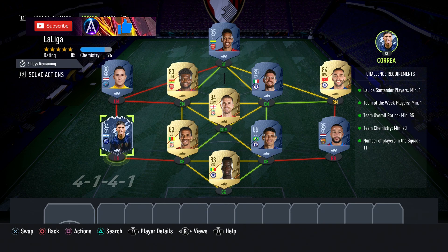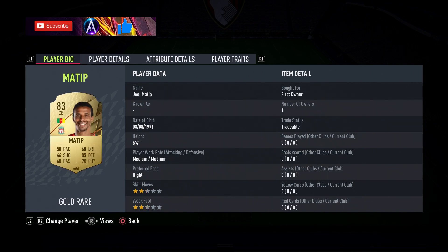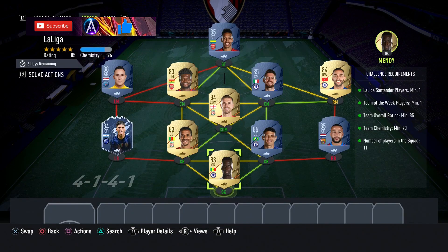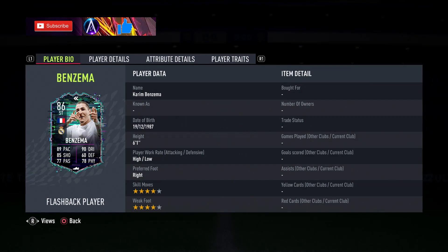An 88 Navas is usually the cheapest 88, and then we need a Premier League team. Player names are: Mendy, Pai, Thiago, Silva, Matip, Careiro, Henderson in-form, Ziyech, Jorginho, Partey, Navas, and Aubameyang. That's your La Liga team done as well, and that is Flashback Karim Benzema completed.